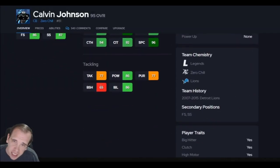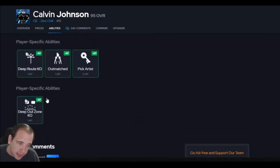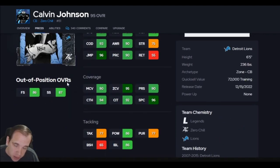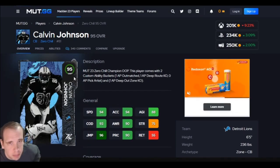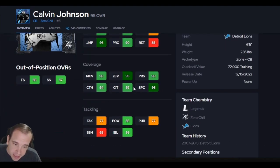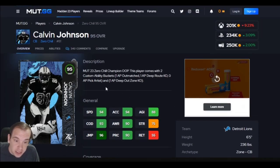Up next on the list is another cornerback — 6'5", Calvin Johnson. You've got to go get him for 200K. Pick card for zero, deep out zone KO — those are two S-tier abilities for one. He is 6'5", you cannot ag him. For example, if somebody's agging you with Parham, put Calvin on Parham. Switch this man around and he's going to protect against the ag. And if you throw an ag on him, he has 92 catch and track, 96 spec catch at 6'5". This guy is amazing. Calvin Johnson should be on your team.